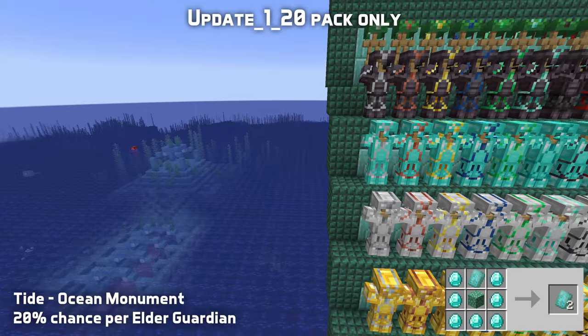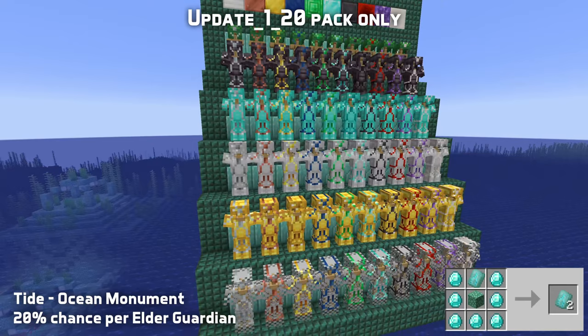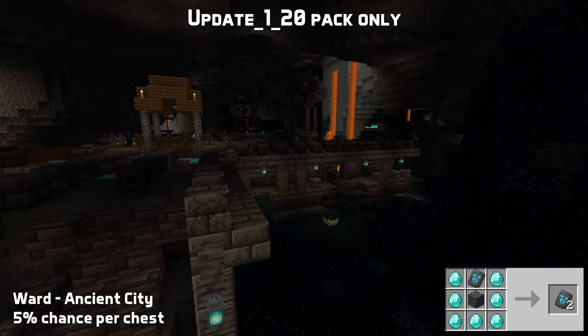The tide armor trim is found in ocean monuments. Since those don't have chests, the pattern has a 20% chance of dropping as loot from an elder guardian. You'll need prismarine to duplicate it.